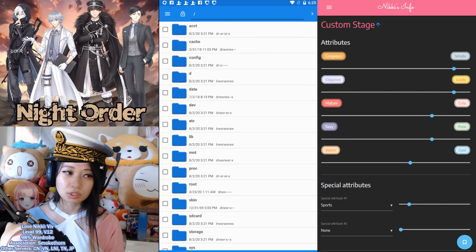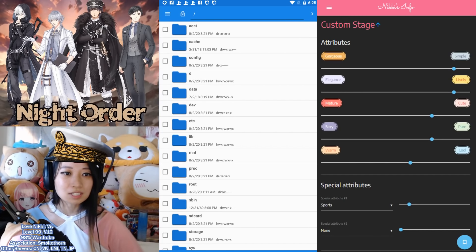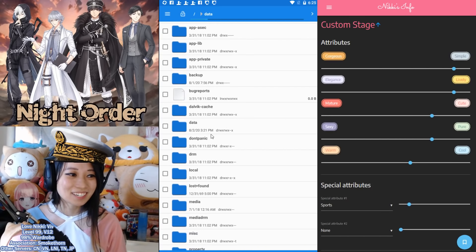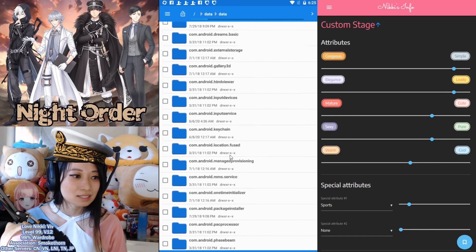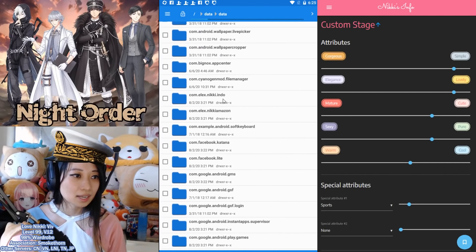Because if you root your Android device, it's going to be similar to iPhone jailbreaking — it's going to void your warranty immediately. So don't do that. Do this on your PC. After you go to File Manager, go to Data, and it's going to go to root access mode. Then over here, go to Data and scroll down, and it's going to have a com.elix.niki Amazon.